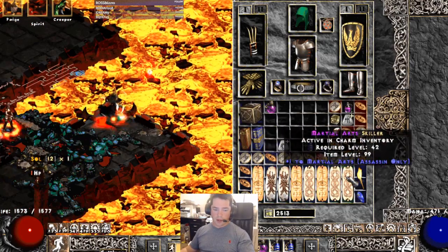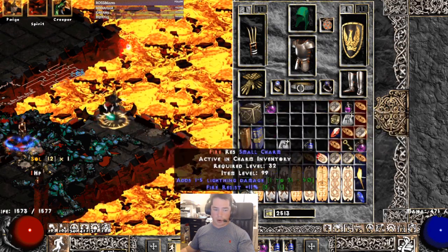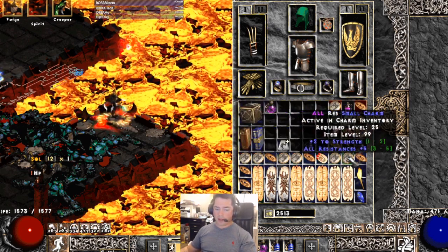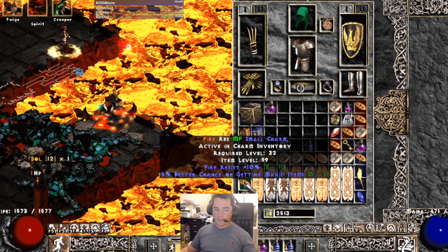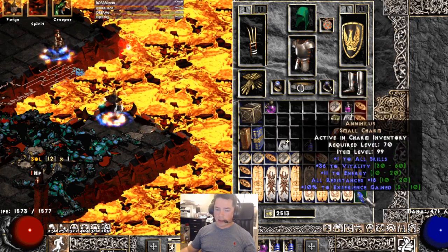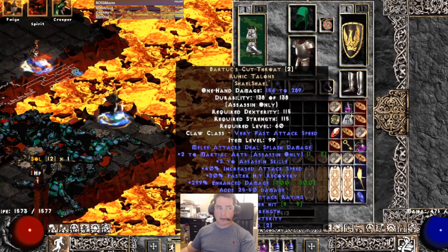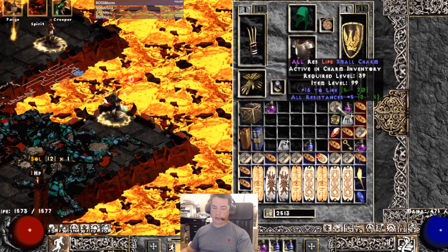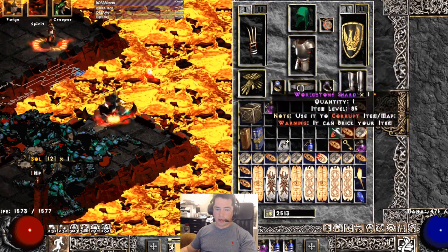Skiller, skiller, skiller, skiller, skiller — thankfully these aren't terribly expensive. Res, res, all-res and life — I would actually swap these out for more concentrated single resistances and magic find, but this was for ease of testing. I did have a torch since Assassin torches are typically cheap, and an Anni as a chase item. This is relatively strong gear — not something you'd start with, but starting all you need is about plus-10 skills and an Act 1 merc and you'll crush. You don't even need Lower Res when leveling, though I'd probably level as Wake of Fire first.